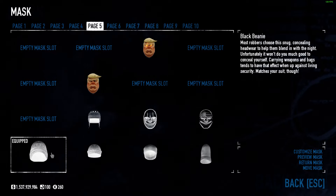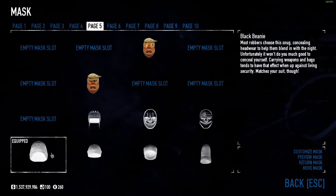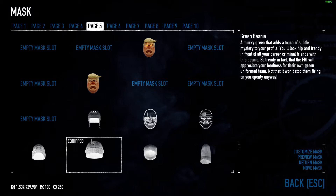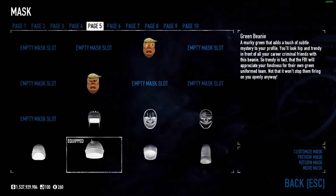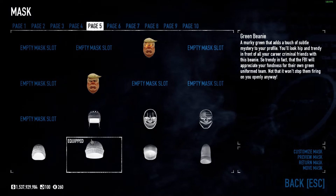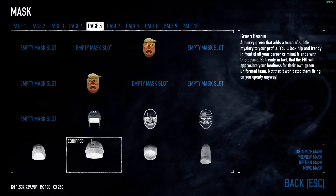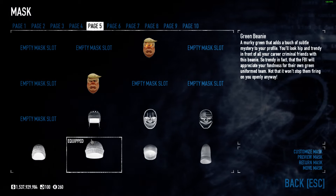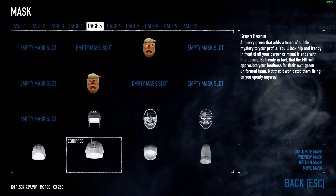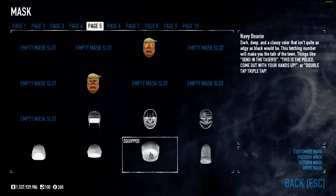Black beanie: 'Most robbers choose this non-concealing headwear to help them blend with the night. Unfortunately it won't do you much good to conceal yourself — carrying weapons and bags tends to have that effect. When up against living security, it matches your suit though.' Green beanie: 'A murky green that adds a touch of sabo-mastery to your profile. You look hip and trendy in front of all your career criminal friends — so trendy, in fact, that the FBI will appreciate your fondness of their own green uniform. Not that it won't stop them firing on you openly anyway.'